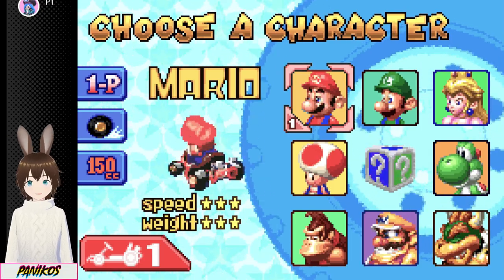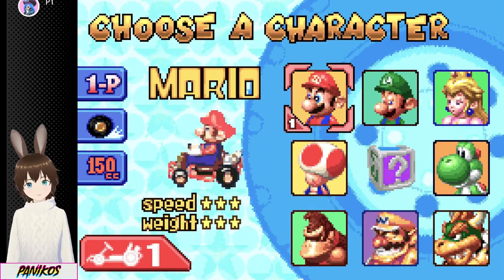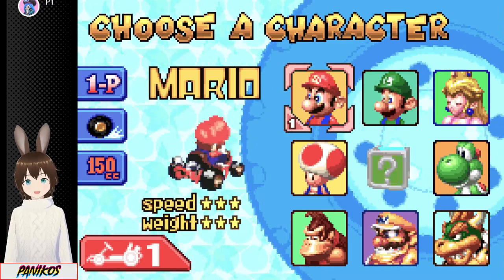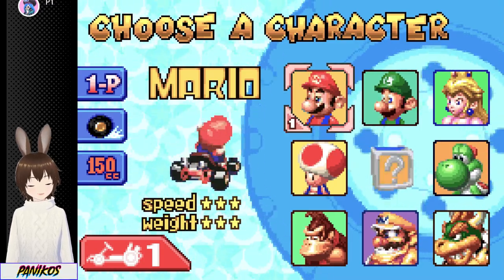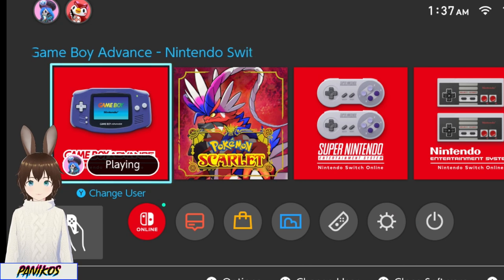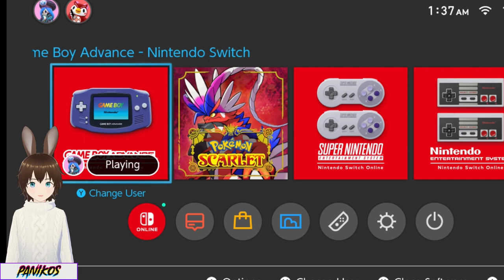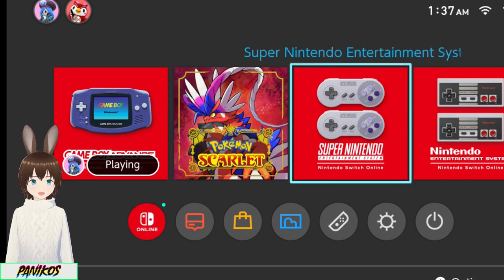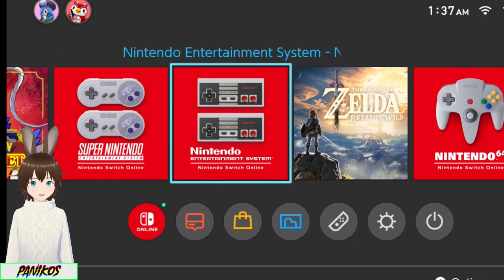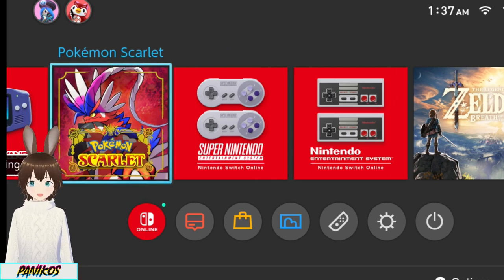That's this game. This is going to be a really short stream today — maybe I'll play something else. If you're interested in playing it yourself, it is on Nintendo Switch Online Plus Expansion Pack — it's part of the Game Boy Advance emulator. The Expansion Pass gets you the Game Boy Advance and N64 emulators. A normal Nintendo Switch Online subscription gets you NES, SNES, and Game Boy and Game Boy Color.